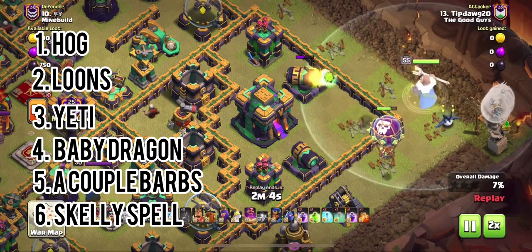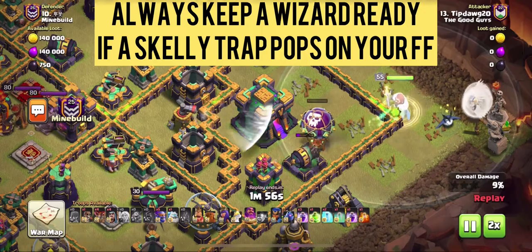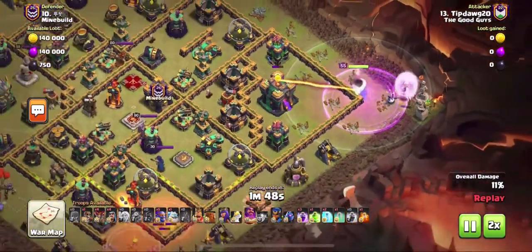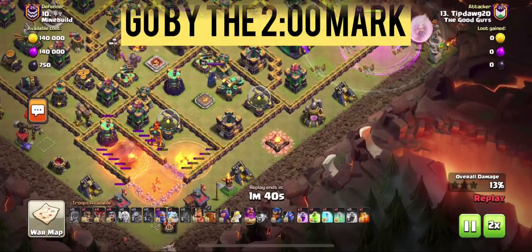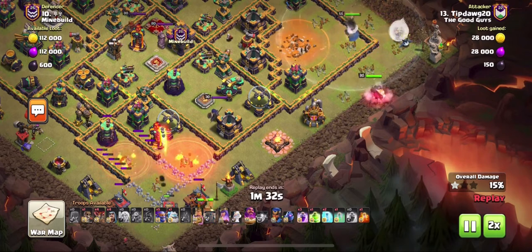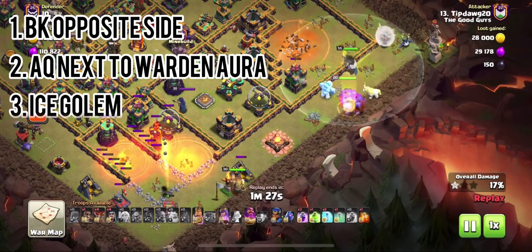We're starting with day two because day one was not a triple — we'll show day one at the end so you can see my fail. Sometimes the super bowler plan I put together just doesn't work. Finding bases where this strategy works is getting more difficult over time because base builders are picking up on the op-ness of the flame flinger, but there is still ample opportunity to use it.